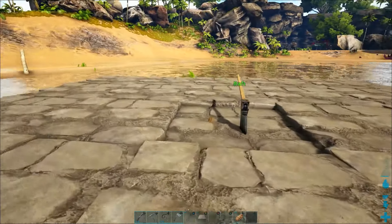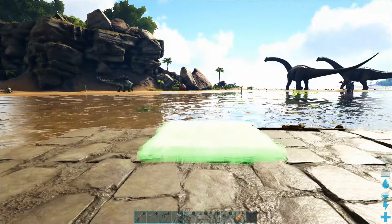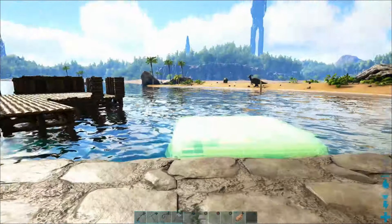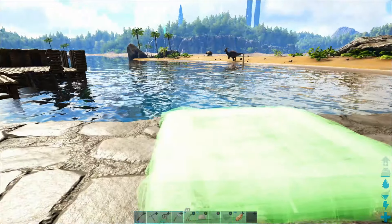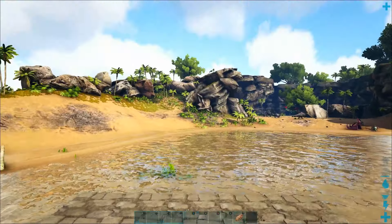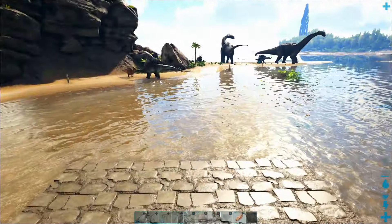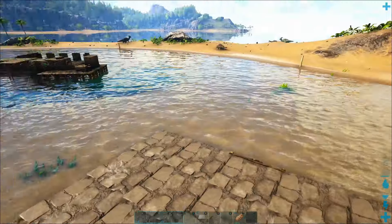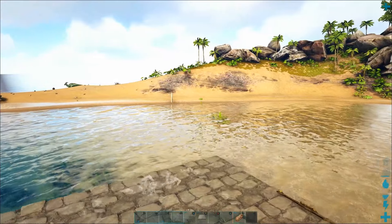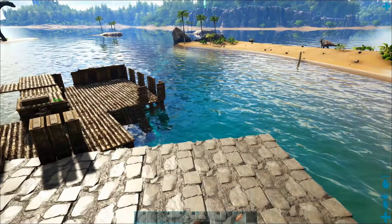On the last episode we built this stone foundation platform for our raft base — six foundations long by five foundations wide — which will serve as the base for everything we do today. If you missed that episode, go back and watch it. This armored raft foundation will actually protect the raft and make it invulnerable to nearly everything but alpha predators and whales.